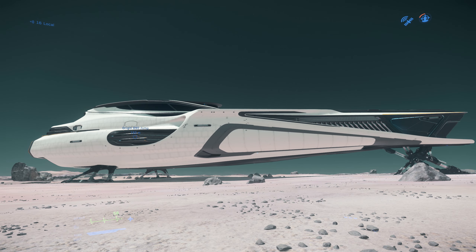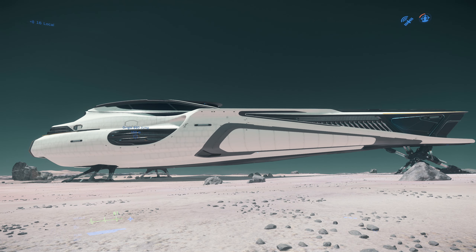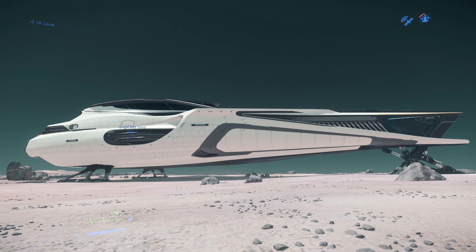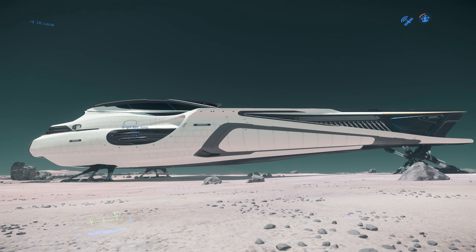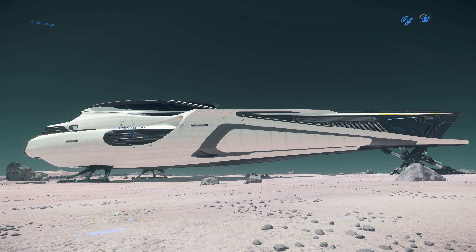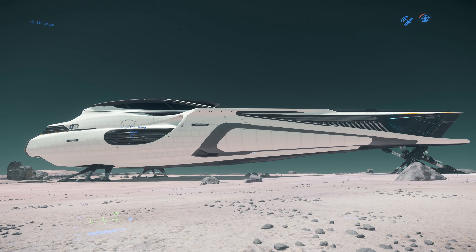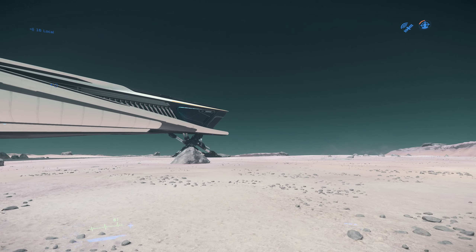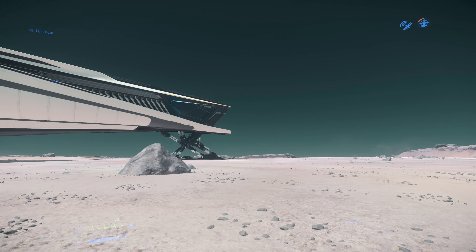The 890 Jump features a triple layer graphene enameled hull, giving it extra strength and making it very defensive. It does come with an array of weapons, which we can look at when we jump inside. I would say it's a luxury yacht — it's going to be used for touring and transportation of AI and players. So let's start taking a look around.